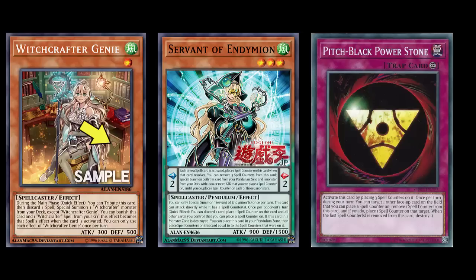This is Witchcrafter Genie, and before I even jump into the card, can we just point out the fact that this is almost certainly like Servant of Endymion? Maybe this is just her in a different attire, but people on Reddit have already pointed out like, that's Servant of Endymion. The cards look very similar, and even when you look at the safe in the bottom of the card — the crest, the insignia, the logo there — it seems to be the spell counter logo. So I kind of feel like it's the same monster. Maybe this means that Witchcrafter and Endymion are somehow related. They're all related around spells, so it makes sense.